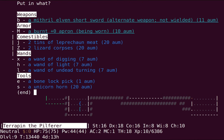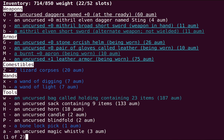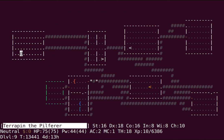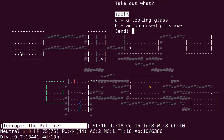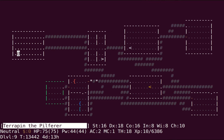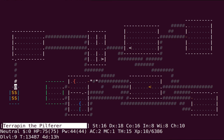Ten leprechaun. We'll leave out the digging wand and the light wand because they're among the few escape options we have on hand. And then finally we're going to look for this vault, because currently we're only at 3,000-odd gold. We need to up our reserves a bit more to get some protection.